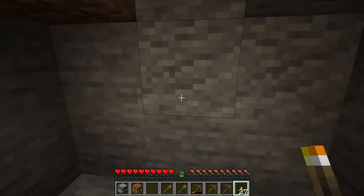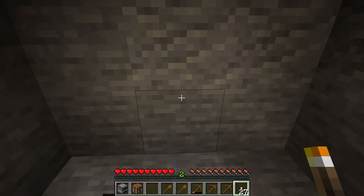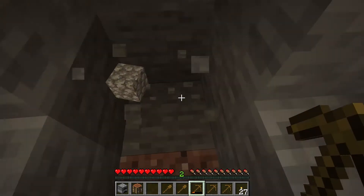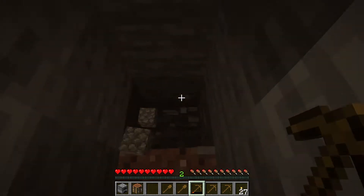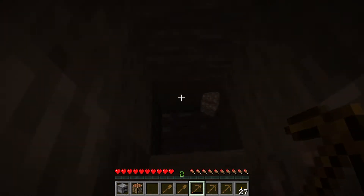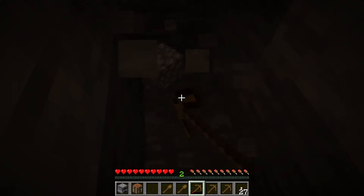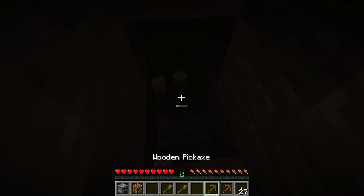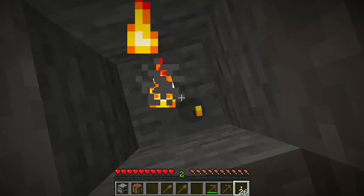First, some light. Currently at a Y of 58 — I believe you need to get to 14 for diamond. The easiest method: stairs, tried and true. Found some iron — not necessarily helpful because it's just to find diamond, not really doing a full playthrough on this world. First pickaxe down. That's also not helpful.